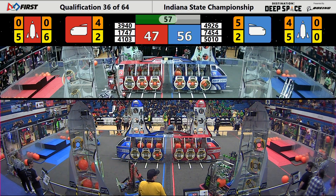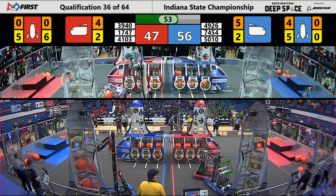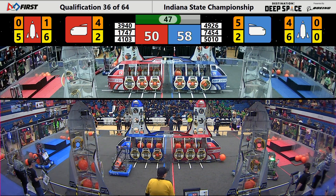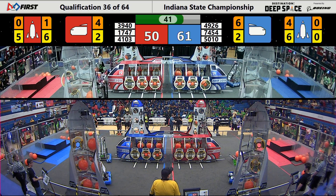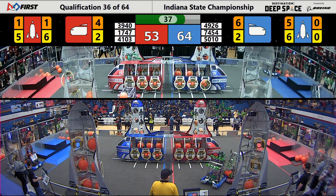One minute left to go in this match. On the Red Alliance side of the field, 3940 is continuing to try to get a piece of cargo out of their rocket where it's stuck — they've got it. Meanwhile, Harrison Boiler Robotics is playing against some really tough defense from Galactech, which is going to make their goal of filling up a rocket really difficult.